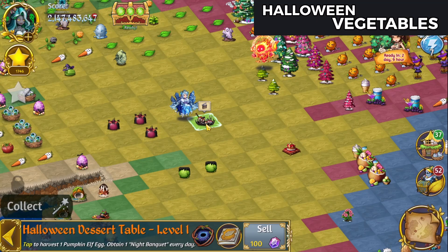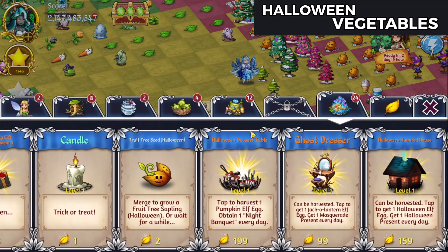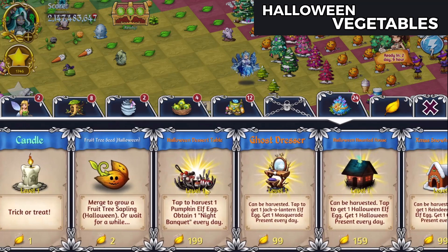You start out with these Halloween dessert tables that we got as a reward from the Knights Banquet event. You can also purchase more of those in the shop on the tab that shows a chest. If you scroll over you can get more of them if they're available to you.